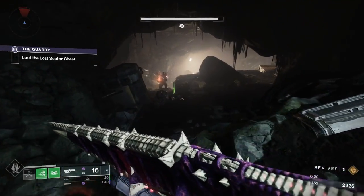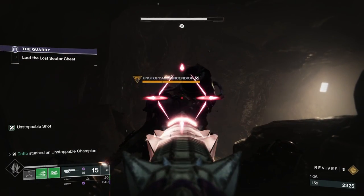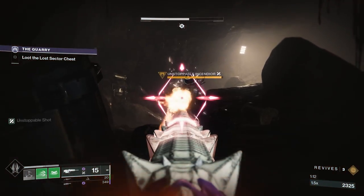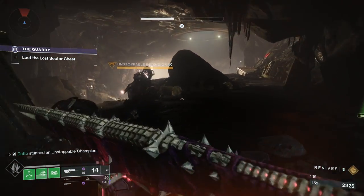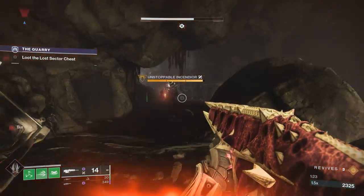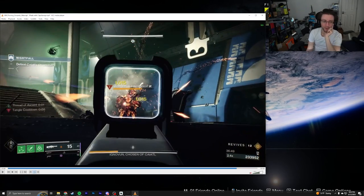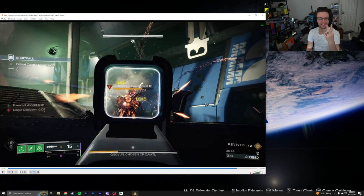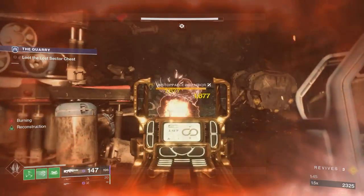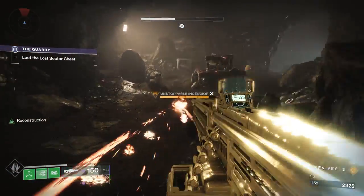Let's start with the easiest to understand champion: the Unstoppable Champion. These are usually enemies like Ogres, Phalanx, or Incendiors that typically have very strong attacks. The main trait of the Unstoppable Champion is that they take dramatically reduced damage while in their active and recovering state, but otherwise do not recover their health. The number 1 mistake I see is people wasting their power ammo attacking this champion in its active or recovering state. You can tell you're doing reduced damage by italic red numbers popping up on non-crits.